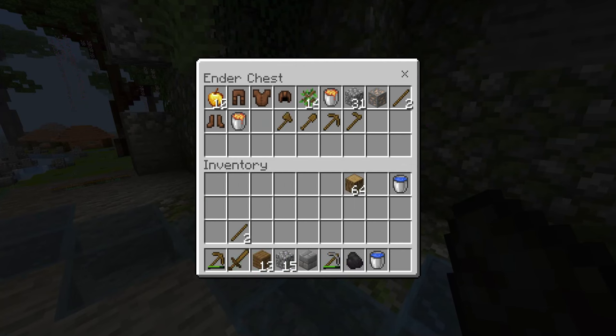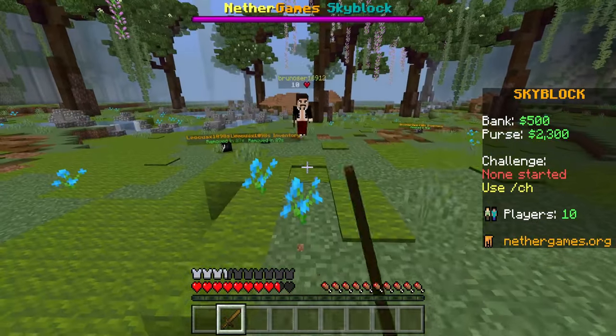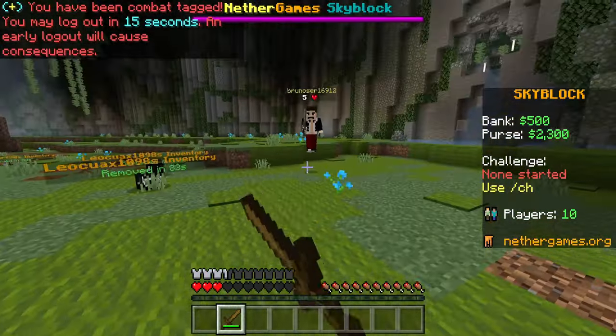I want to go try and kill someone. I know it's probably not going to be possible. Actually, this person doesn't have armor — this is an easy kill. Let's go. Nevermind — this PVP is weird.